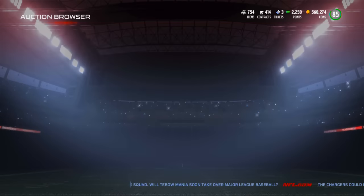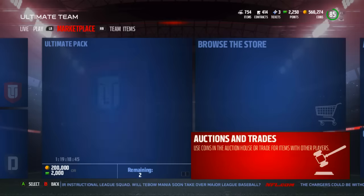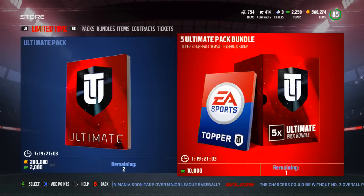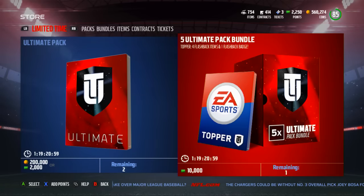Nick Fairley is a very cool card, but RG3 is definitely the cream of the crop in terms of this drop — this Flashback Thursday. Let's get into it. We got a five Ultimate Pack Bundle — we're definitely not opening that, that is insane. But if you want to go for it, be my guest and let me know in the comments. You get four flashback items and a flashback badge as the topper today.